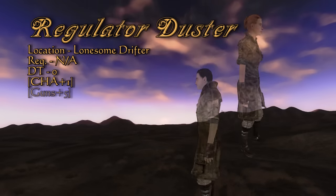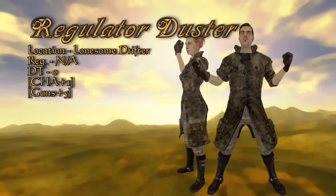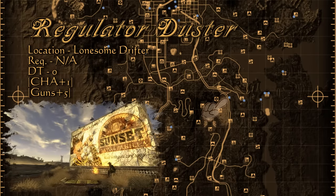Number six on this list is the Regulator Duster, another brought over from Fallout 3 that provides zero damage threshold but still keeps the Gunslinger charisma and guns bonus. This is worn by the Lonesome Drifter who is east of Eldorado Dry Lake, camped out next to a Sunset Sarsaparilla sign.